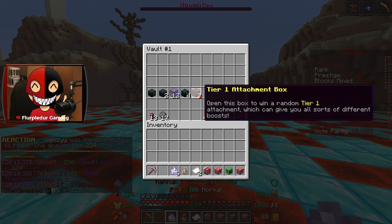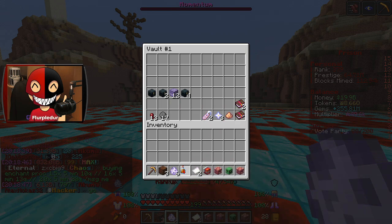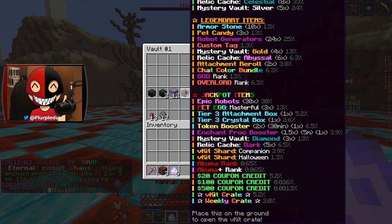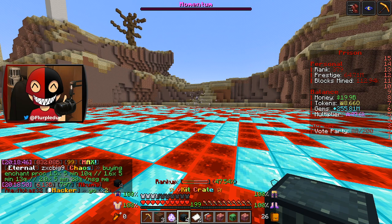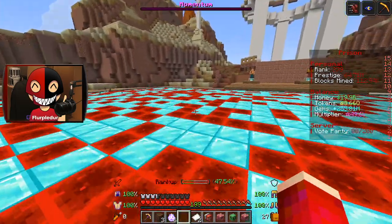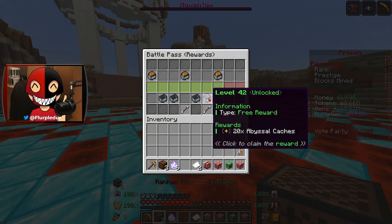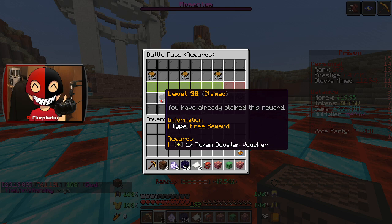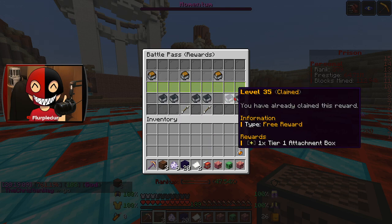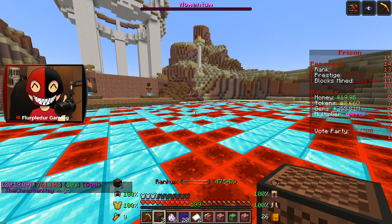I do have a few more things I want to go ahead and open, such as these pet eggs, these tier 1 attachment boxes, and these booster vouchers. That's my V-Kit crate. Wow, I didn't realize the kind of good loot I have to open today. By the way guys, you can also get a free monthly crate — all you have to do is get to level 30 in the free pass.